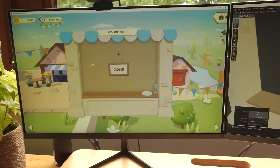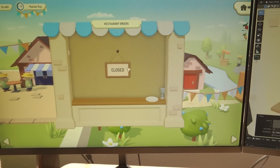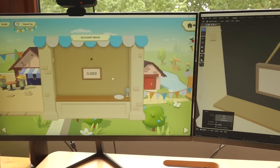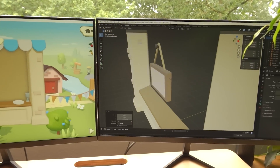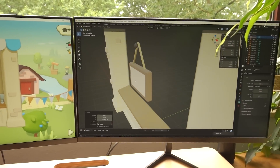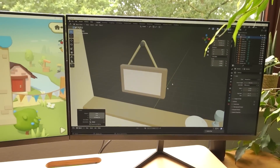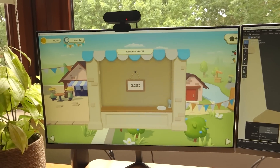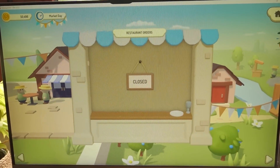I just quickly made this little graphic for a closed sign, because at the start of the game the restaurant is closed — it only opens on week two. I did this by making the sign in Blender first. It's really the only way I know how to make 2D art: by making 3D art first and then taking a picture of it. But luckily I think it actually works quite well in the style of this game.